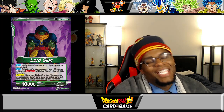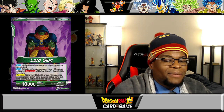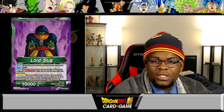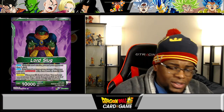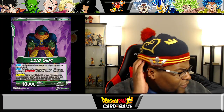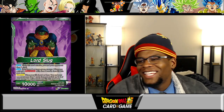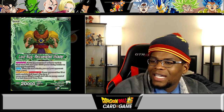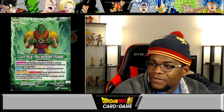I kind of dig that — yes I would rather just untap two, but if I'm going to choose between these new draw-one untap-one leaders or this, it's definitely going to be this. They get one card but you draw one and untap two — that feels phenomenal. But the rest of the archetype may kind of make it not seem cool enough. His backside: Lord Slug Rejuvenated Invader. If your opponent has seven or fewer cards in their hand, this card gains minus 5,000 power on your opponent's turn.